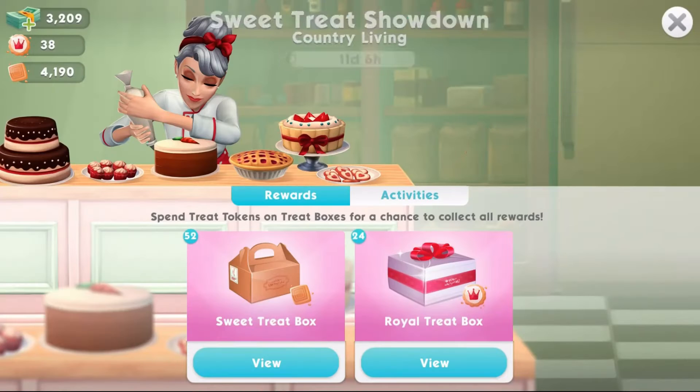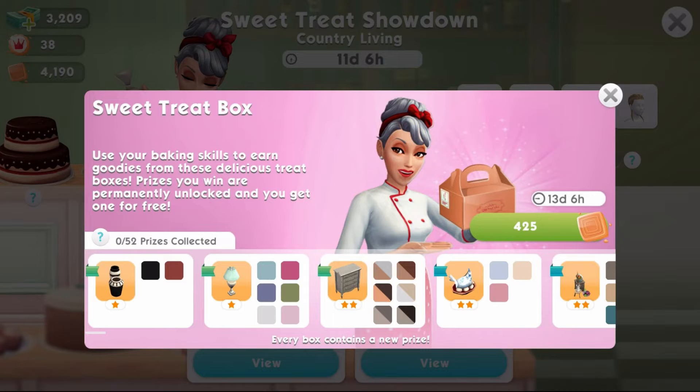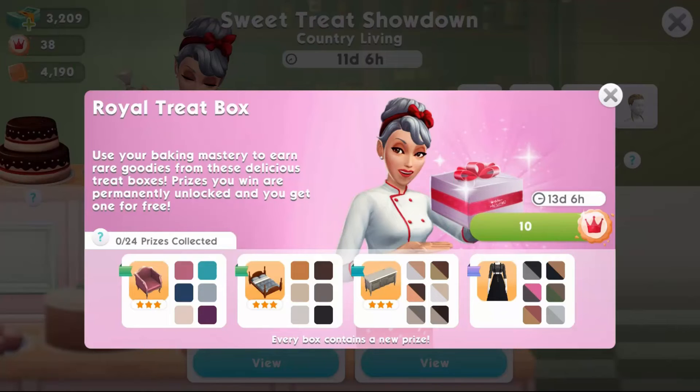Also happening right now, we have the Sweet Treat Showdown. For 425 Sweet Treat Tokens, you can open a sweet treat box. Use your baking skills to earn goodies from these delicious treat boxes. Prizes you win are permanently unlocked and you get one for free. Also new with this latest update is that you won't get doubles, so it's just a matter of winning as many tokens as you can and you will unlock all or most of what's available. We also have the Royal Treat Box — for 10 Royal Treat Tokens you can open one of these boxes, and again, every box contains a new prize so you don't get doubles and don't waste your tokens.